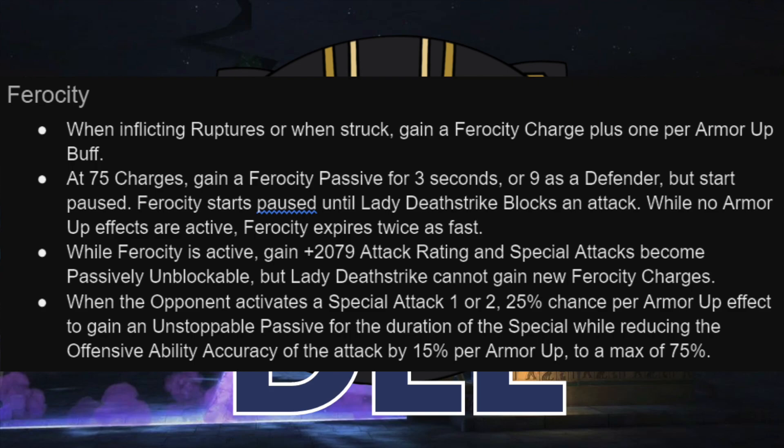You also reduce the opponent's offensive ability accuracy by up to 75% once you're at five armor-ups, though unduped or early in the fight this will be lower. This is not going to fully stop burst damage or damage over time effects from your opponent, but it is going to reduce how much gets through while you are tanking things. Additionally, on defense, these two abilities together make her quite annoying — if you're not dealing with her armor-ups and ferocity, she can go unstoppable, which means you get hit and your specials are less likely to work.